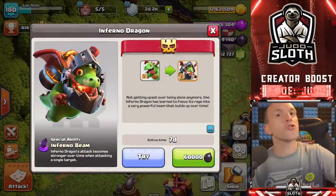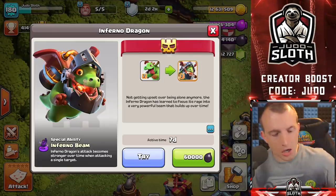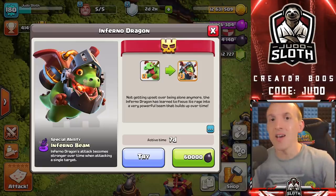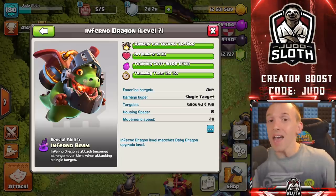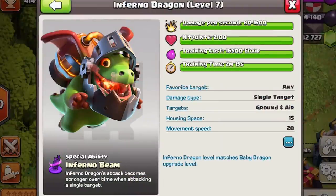When we get into the gameplay, you will see — particularly on defense in the clan castle — this is incredible. Goodbye Queen Chargers, Inferno Baby Dragon OP. For the proposed stats, it will start off at 80 DPS going up to 1,600 damage per second.